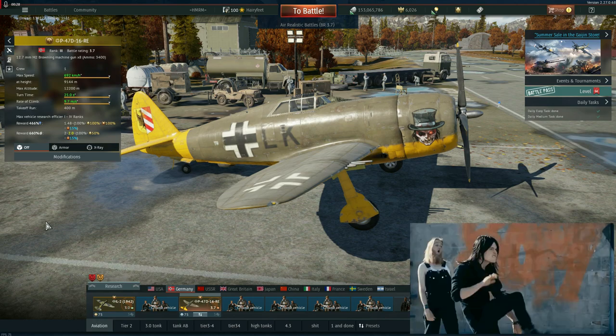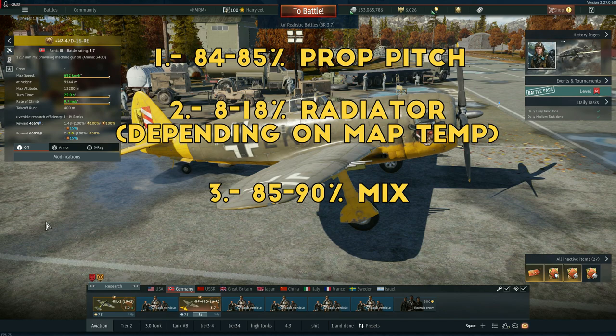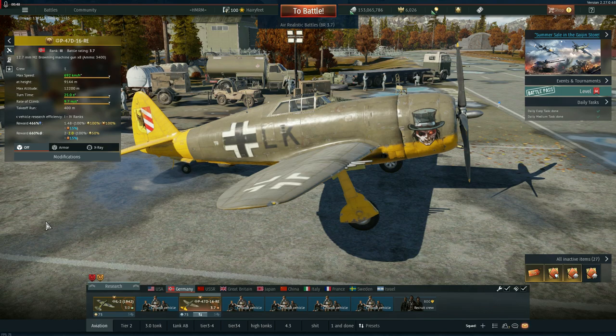Just because it's not as good as the old German Thunderbolt doesn't mean the new chubby can't kick some butts, especially if you use the MEC. I'm going to put the MEC on the screen right about now. The main thing you need to worry about is your prop pitch — don't go above like 87 or 88 max, because once you go above that this thing is going to start to cook, especially on your hotter maps.